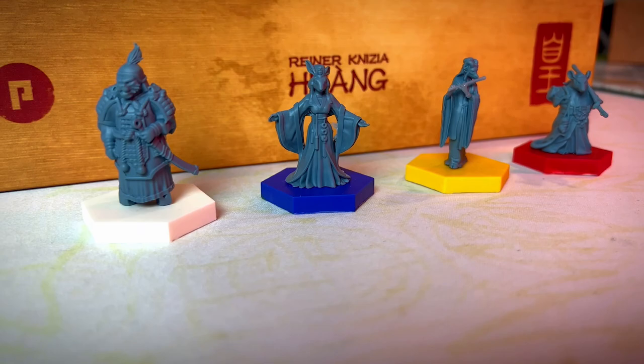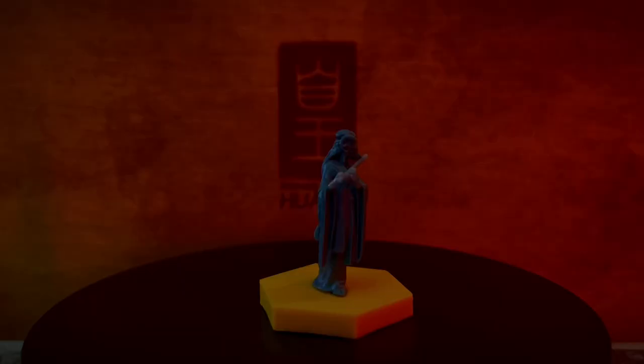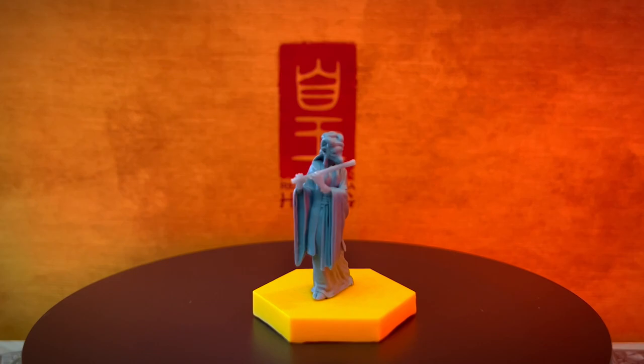Now let's see the miniatures. Each faction has 5 leaders with the same Asian-themed sculpt but a different sandy color. These miniatures look cool and the quality is definitely good for painting. They are big enough to be easily distinguished on the board.